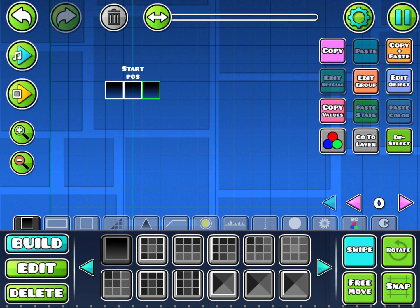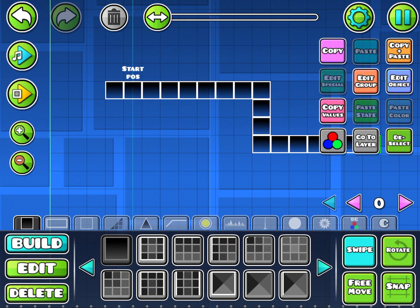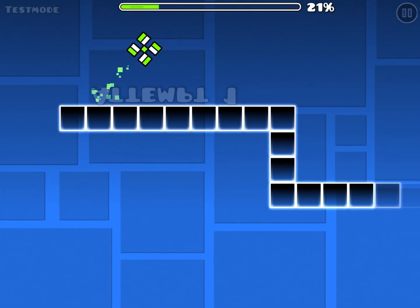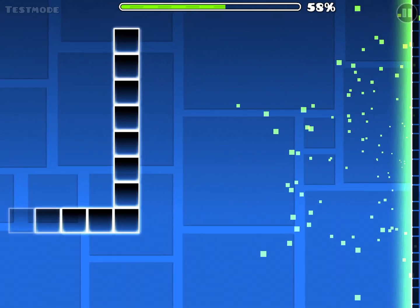How to fix this? Like if you want to make it look impossible like this — when you play the level, as you can see it's physically impossible to beat.